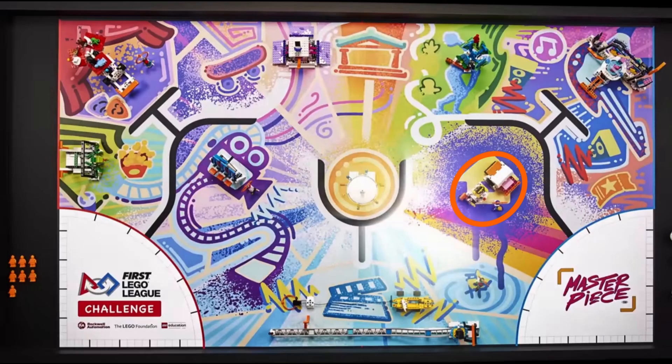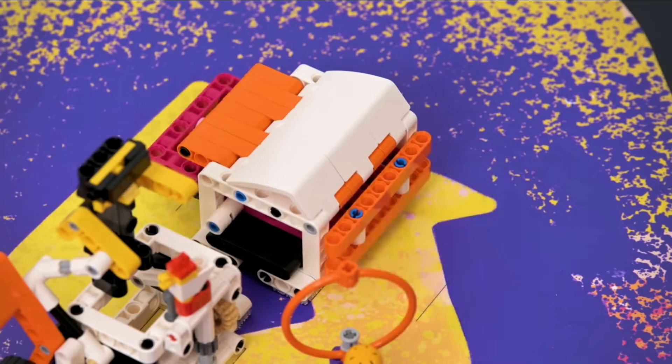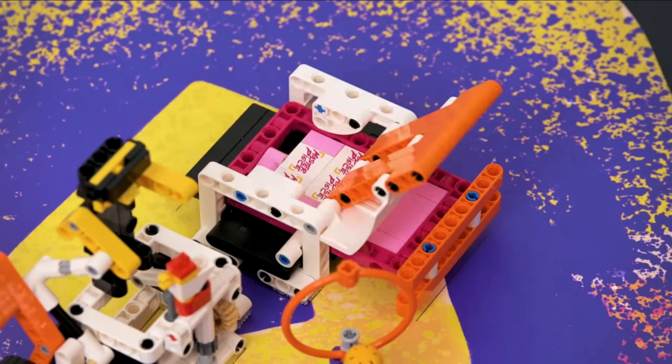Continuing clockwise on the field to an area that looks like it's splattered in paint, we see what we think are two mission models. One looks like a printer and we think it is a two-part mission model. There is an orange push bar in the front that we believe needs to be pushed in to print a sheet of masterpiece logos. Then the orange and white lid must be opened to reveal the printed logo sheet. Most likely each activation will score points individually, with bonus points if both are completed.